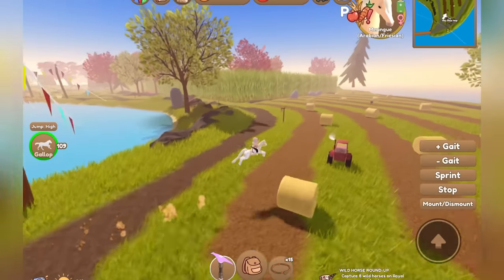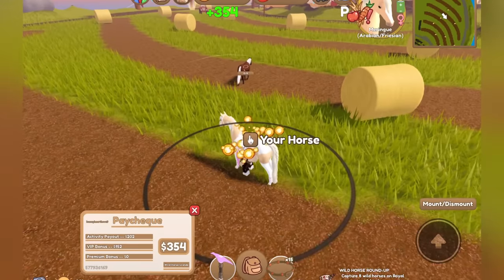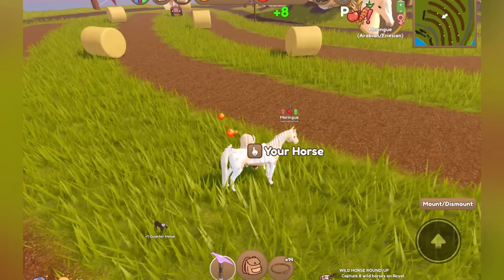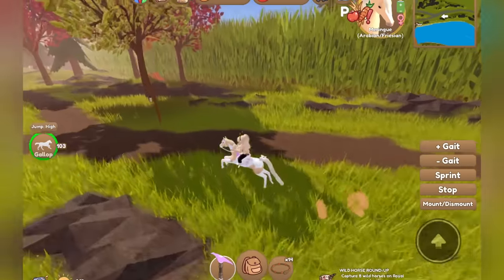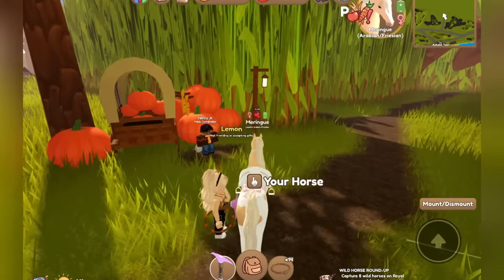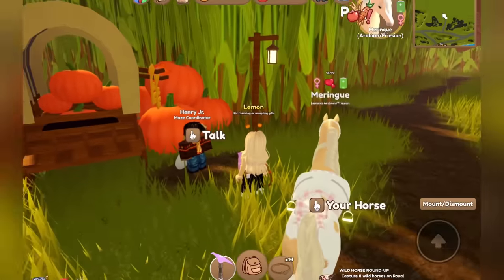I'll check out the hay bale hop — maybe that's a race you can do. And there's a quarter horse here, so maybe the limited event horses will spawn on this island too. As you can see, a quarter horse just spawned right there — quite neat! We got some event tokens for this. I'll be sure to make a video on how to get event tokens quickly, same with the golden maple keys and the corn maze. Let's talk to Henry Jr — he says you can skip to the other end for 100 autumn tokens, but I don't have enough.